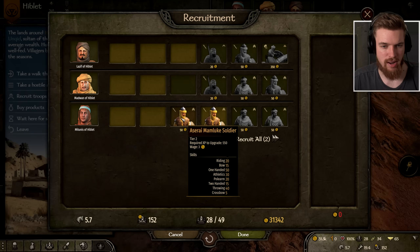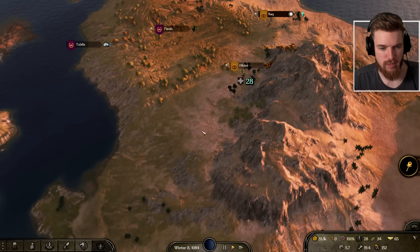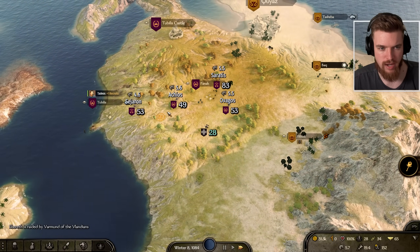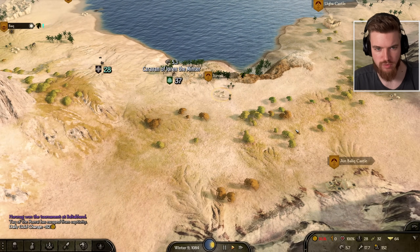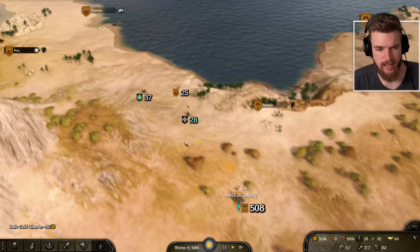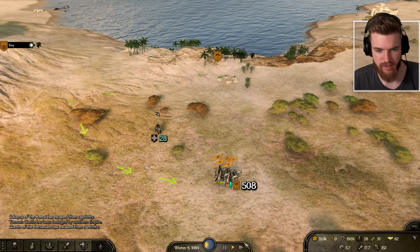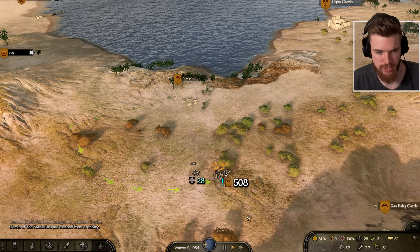We don't want Azarii Mamluk soldiers so we'll move on. Now we're looking for looter parties to train up our soldiers — that's usually the most effective and safest way. As we head across the map we spot Alderhan's army. We could actually become a mercenary for him and earn some influence while helping in his lands by defeating mercenaries and looters.